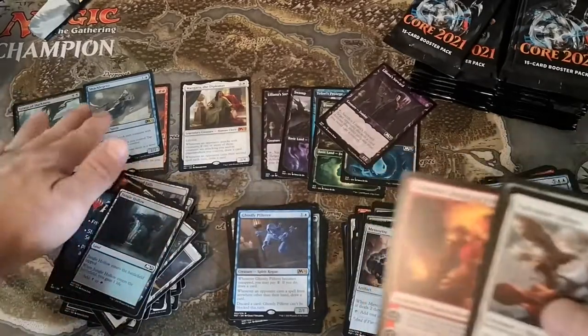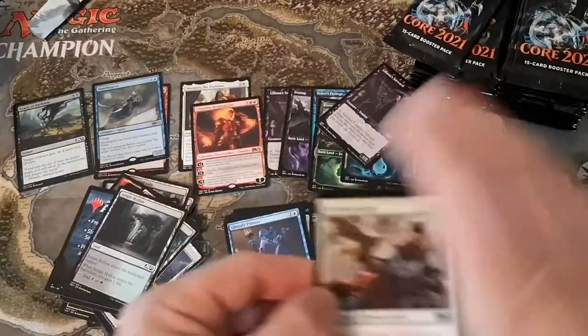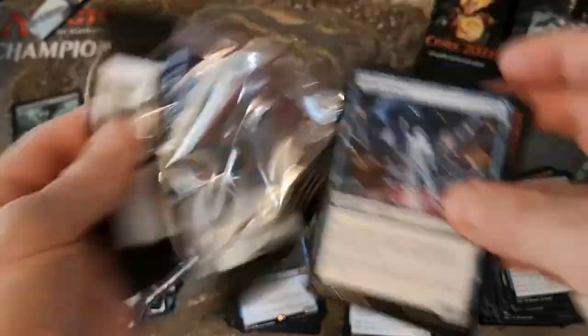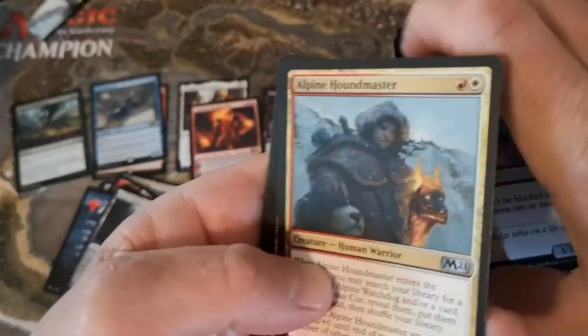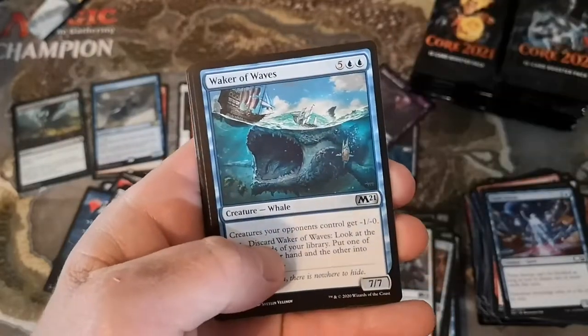The box is looking pretty decent - that's a mythic, we'll put that in the mythic pile. So we got three cards worth over nine dollars or more which is pretty decent. Alpine Houndmaster, another Battle Rattle Shaman - just love saying that - over and over again.